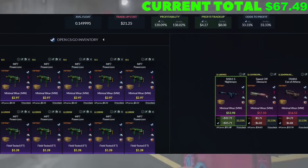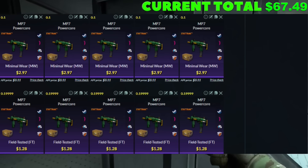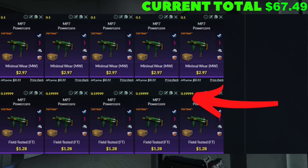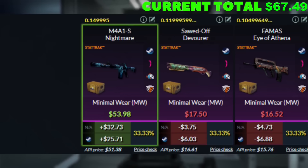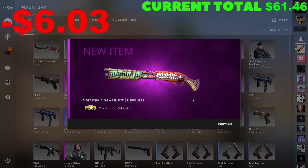Our second-to-last trade-up is a goodie — heading over to the Horizon collection, doing a 5-5 split in StatTrack. Five minimal wear skins, about a $3 buy order, 0.1 or below on the float. Five field-tested skins, 0.2 or below, $1.28 buy order. Coming down to the outcomes, we need to hit the M4A1S, otherwise we're losing about $6 to $7. This trade-up isn't necessarily needed since we hit those extra Ice Colds, but it would definitely be nice. That was kind of expected.